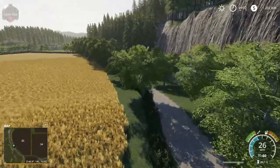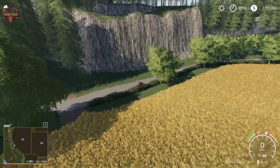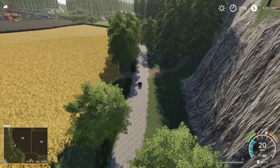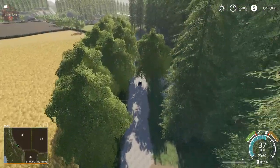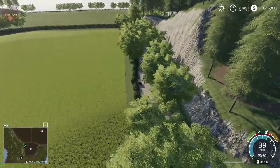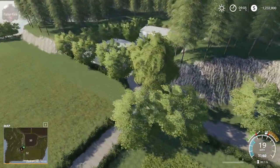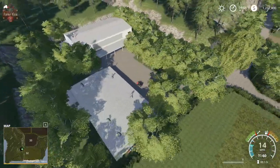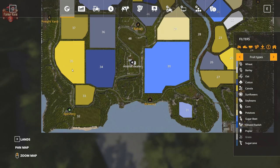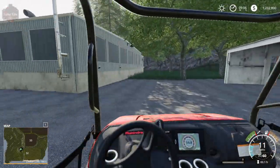You can see the forested areas up at the top of the map, with access roads meandering up and around. There are a ton of trees to take advantage of — plenty of money to be found here on Riverview. Making our way down to the southern part of the map, this is the spinnery, where you'll come to sell your wool and cotton.